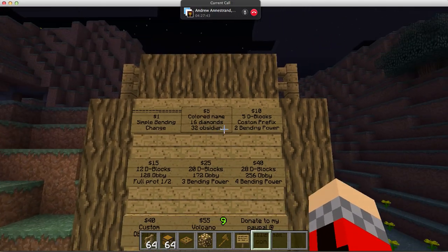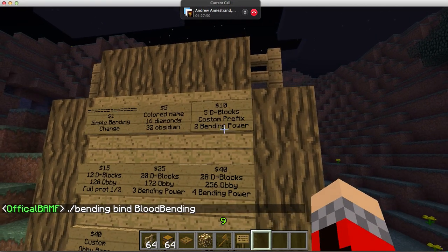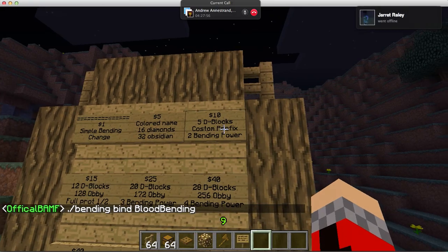Plus the one dollar donation. It is ten dollars: five diamond blocks, custom prefix, and two bending powers — so you can be like earth and fire, or whatever you want to choose.